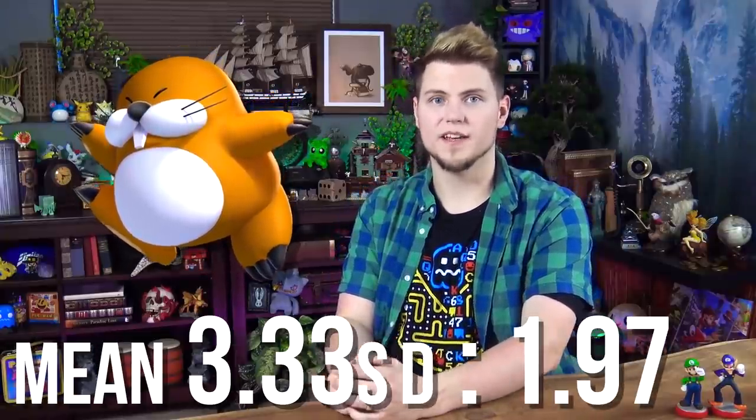Monty Mole's dice block is plus 1 coin, 2, 3, 4, 5, 6 — essentially the normal die, but instead of a worthless 1, it's a stall with a coin bonus. His die is pretty good, with a mean roll of 3.33 and a standard deviation of 1.97 — he's pretty accurate, but he really lacks any special tricks to help him win games. We're gonna put him in high C tier, essentially just above the normal dice block.